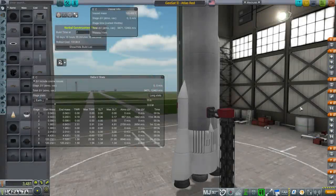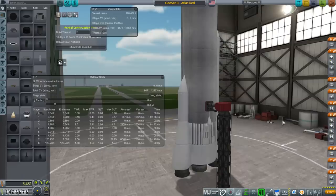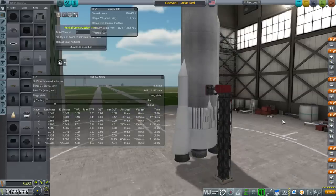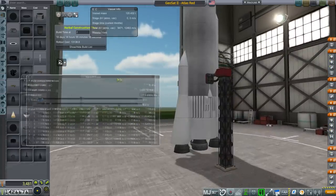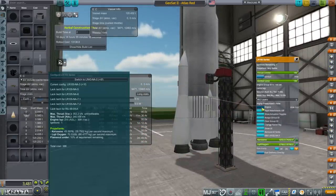Hello everyone and welcome back to Realism Overhaul with RP-1 in Kerbal Space Program 1.3.1. In the previous episode we left off attempting a geostationary satellite contract and that didn't quite work out — we were short about 100 meters per second. This time we have an easy fix: simply upgrading the LR105 finally.